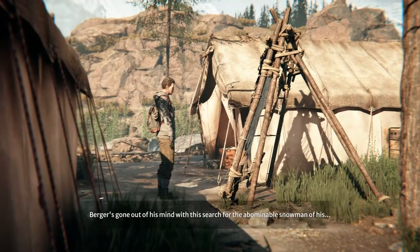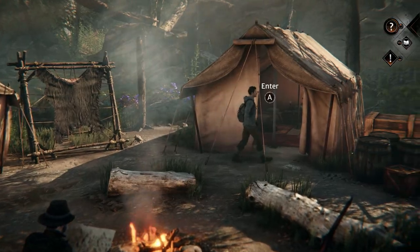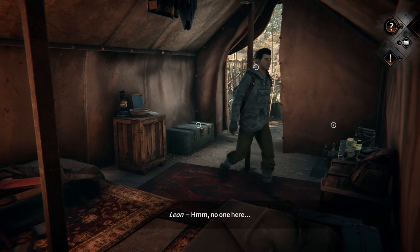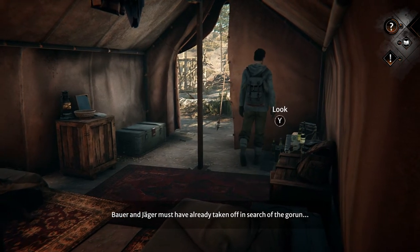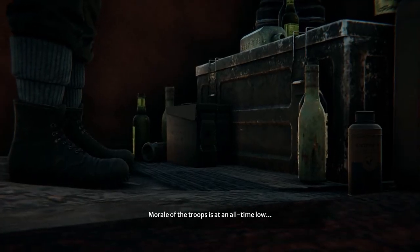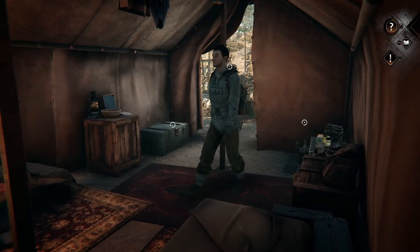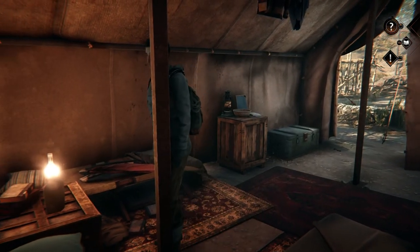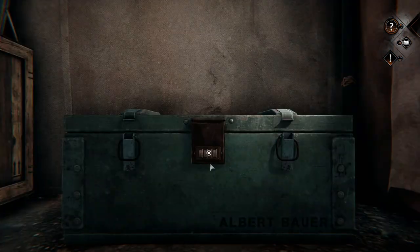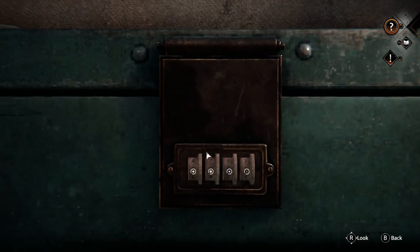All right, I'm not your enemy you know. I don't think you understand the gravity of the situation, Leon. If we don't find a specimen of the Goron, the Brown Shadow will... look, just go find Sour, please. What's your own fault for doing it with the Brown Shadow. Search the camp. We need to get some water as well. Poor animal - Burger's gone out of his mind with this search for the abominable snowman. No one here - Bauer and Jaeger must have already taken off. Jaeger and Bauer have been a bit heavy-handed with the alcohol these past few evenings. Morale of the troops is at an all-time low.